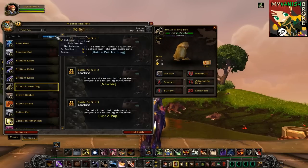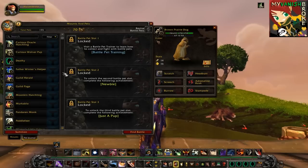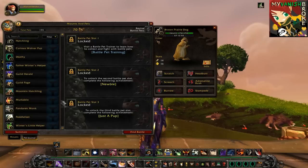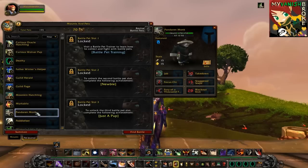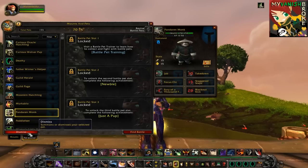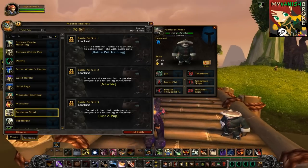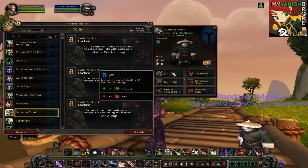First up is the Humanoid pet family, and we have a couple of examples here like Deathy, Guildpage, Moonkin Hatchling, Pelphi, and Winter's Little Helper, and a bunch of other stuff. But I'm gonna go with the Pandaren Monk, because how can you not give this cute guy a chance in the pet battle system? He's gonna be a good pick because he has these awesome moves like Jab, Focus Chi, Fury of 1000 Fists, Takedown, Staggered Steps, and Blackout Kick. Keep in mind that the Pandaren Monk is really good against the Dragonkin family, and he's pretty weak against Beasts.